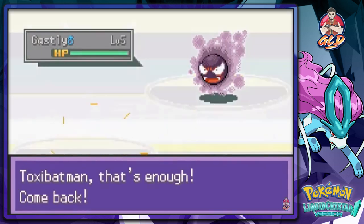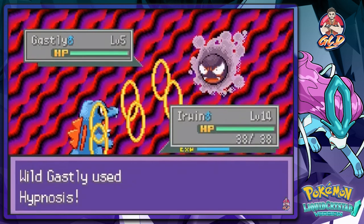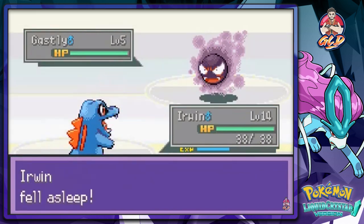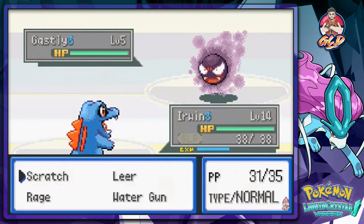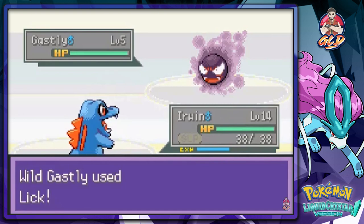We're getting attacked by another Pokemon — would you look at that, a level 5 Gastly. I kind of want to capture it, so let's go back to Erwin. Of course he's just gonna put us to sleep.